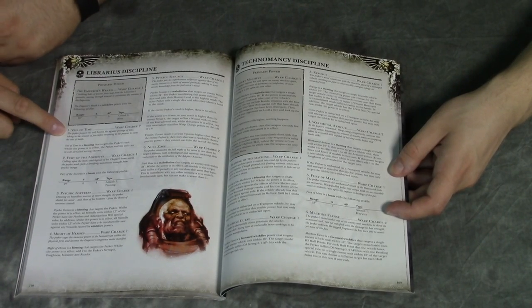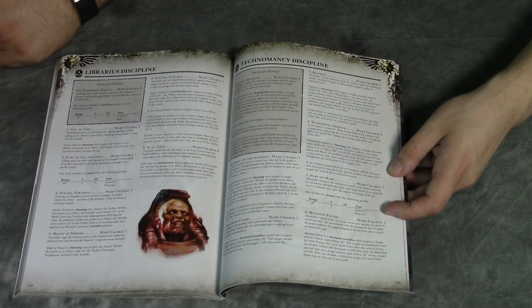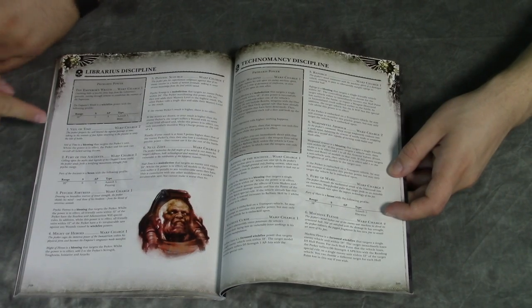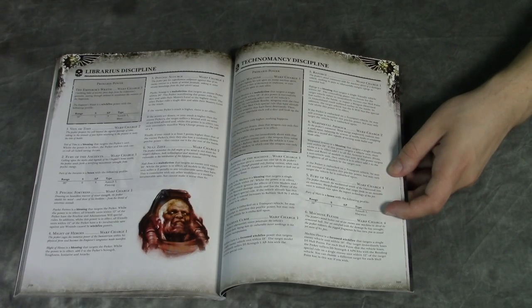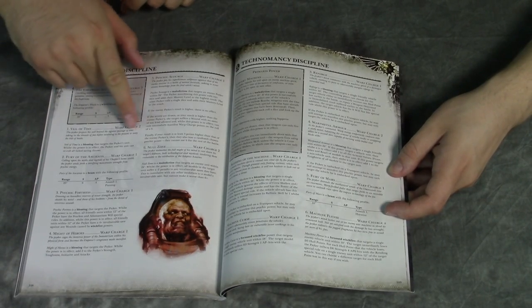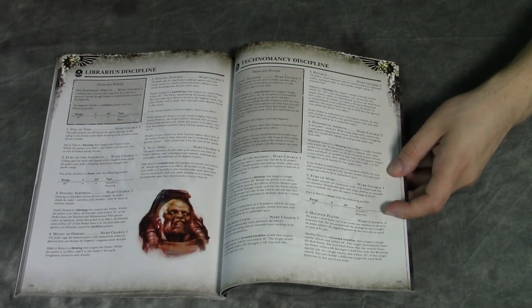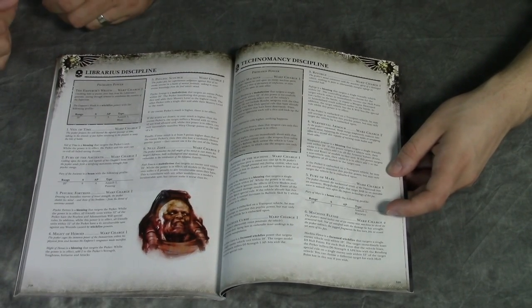The big one on here is Veil of Time — everybody's going to be rolling on this chart now. Veil of Time is a blessing: if the Psyker's in a unit, the whole unit can re-roll all failed saving throws. Any save — cover saves, invulnerable saves, armor saves — all saving throws. It's basically Fortune. It does cost two warp charges, which should probably cost like ten for Space Marines.